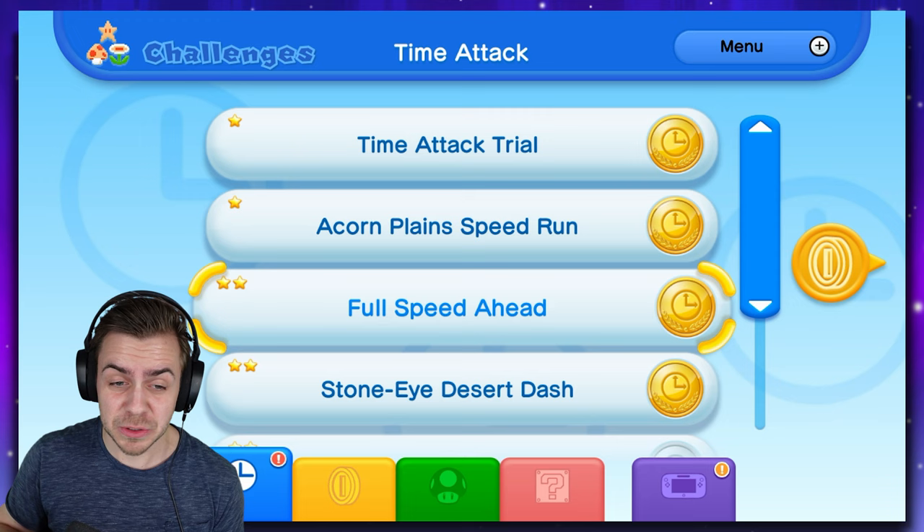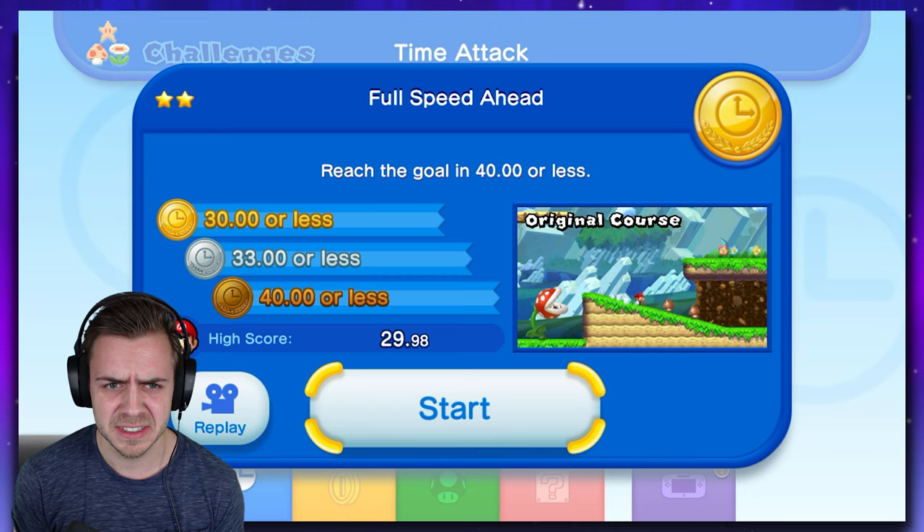Yeah, 53 - half a second. And those were the easy ones, guys. Now we're at the two-star difficulties, so things are only getting harder from here. Full speed ahead - reach the goal in 30 seconds for a gold. And this one, I already know - we're going to have to use these slopes here if we want the gold.